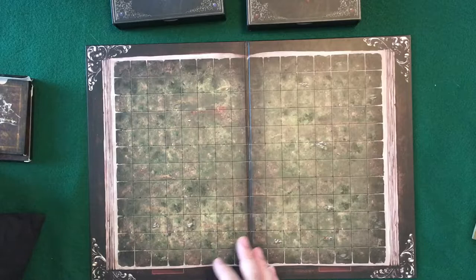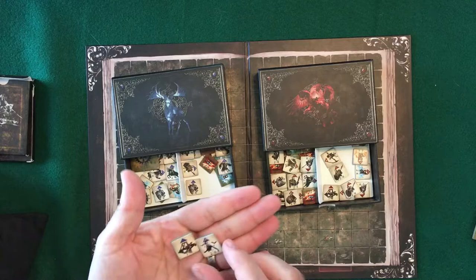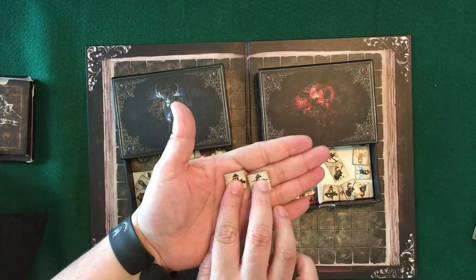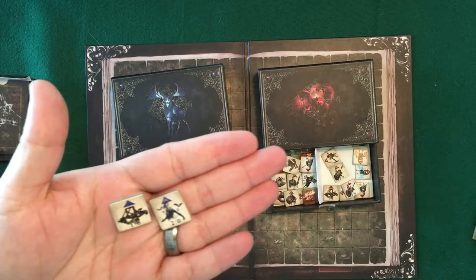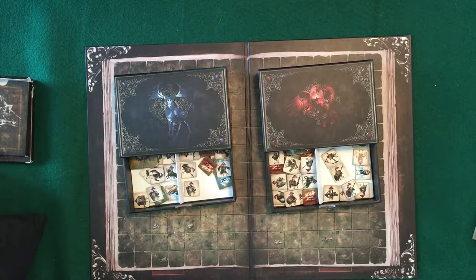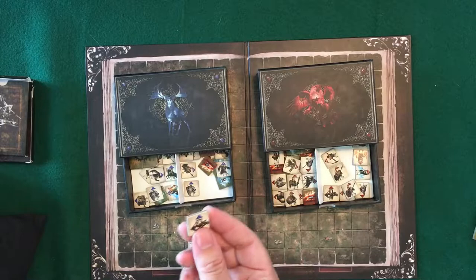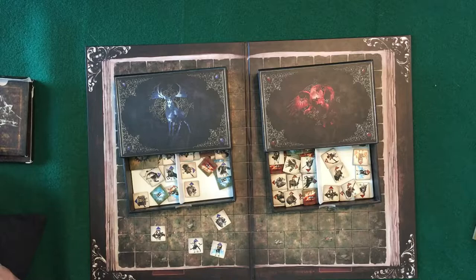Once you get that figured out, you're going to pick your units. So the triangles — you see how one is solid, one is hollowed out, and there's a third one with a little bump on the bottom. The solid ones are your core units. When you pick your armies, you have to have seven core units. You can pick them from the list — there's a whole bunch of them.